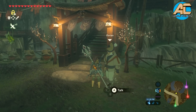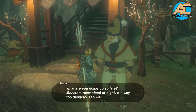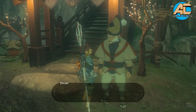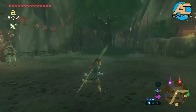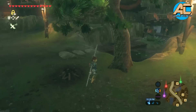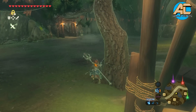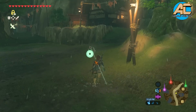Guess what? Spoiler alert — Dorian is the one that's sitting here. So talk to him, and then he'll start to walk away. What you do is, before he starts walking away, hide yourself right over here or somewhere, and then just follow him. Follow him and he will go all the way to the shrine.